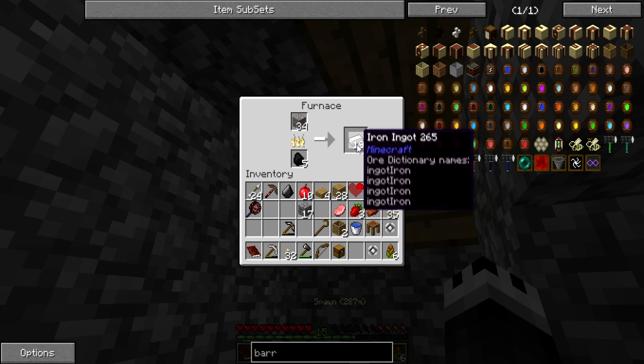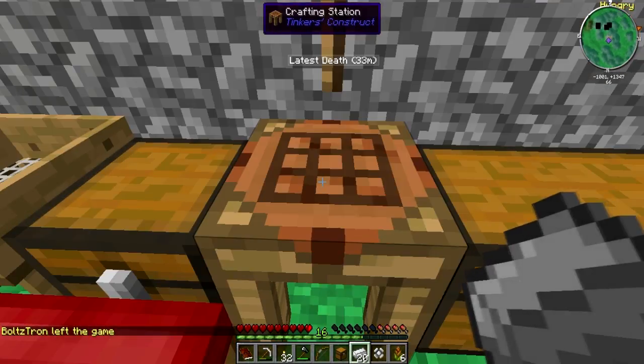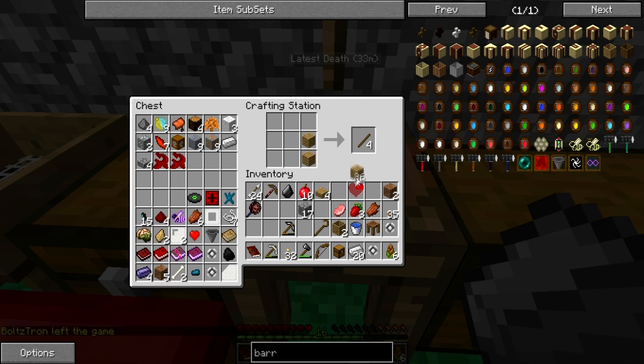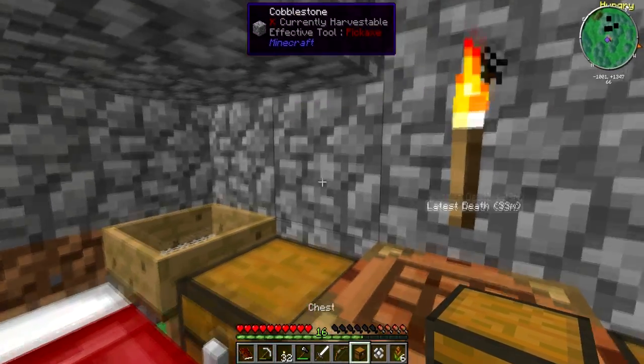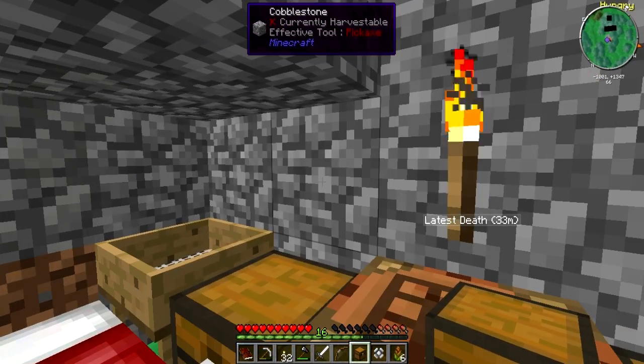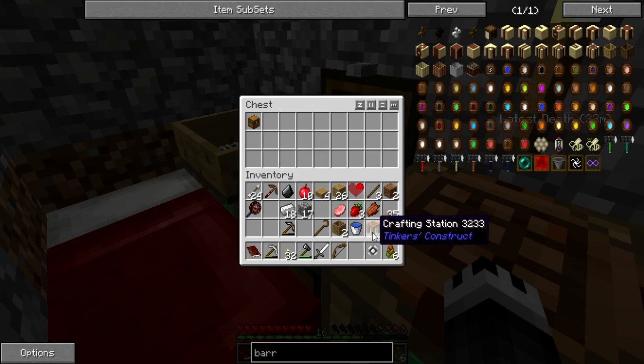Let's check our iron — some of it is cooking, some is already cooked, still a while to go. Let's go ahead and make an iron sword — I think that'll help with fighting some of these mobs, a lot better than this hatchet that I've got. There's our iron sword. Let's find a place to put this — you know what, let's just put it in a chest.